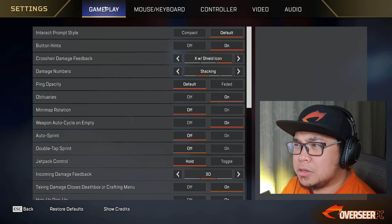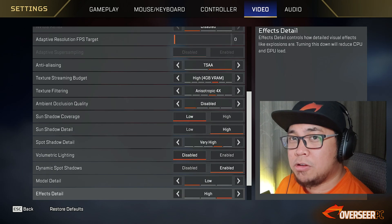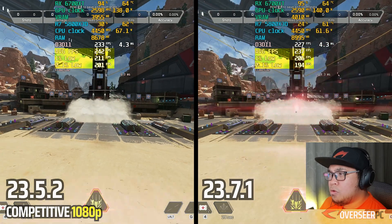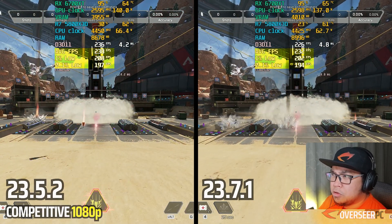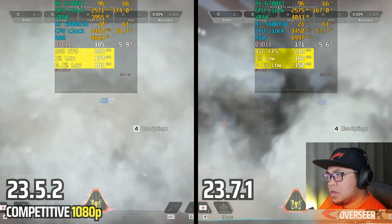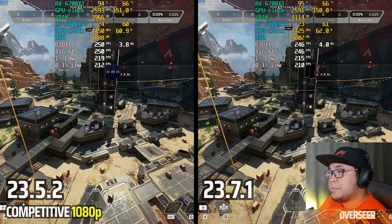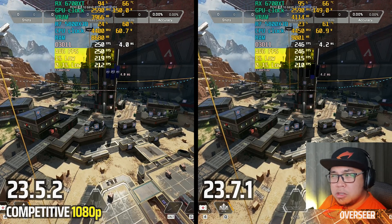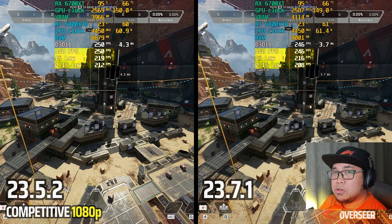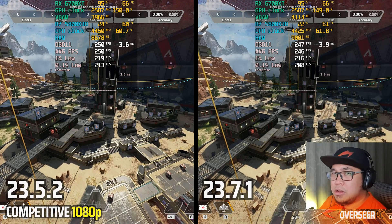Moving to Apex Legends at 1080p with competitive settings on the firing range, the latest driver shows slightly lower overall performance with slightly more VRAM and RAM usage. However, in heavy action scenes, the new driver appears much more stable, even if average FPS is slightly lower. We ran this benchmark multiple times to ensure consistent results.